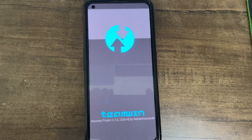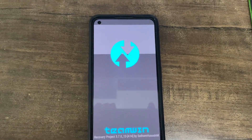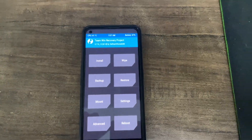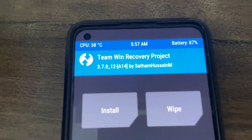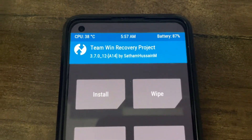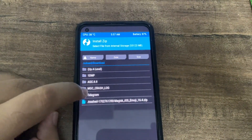Let's flash this new ROM and see how it goes. We are in TWRP — it will take some time to show up, nothing to worry about. Make sure you are on the latest TWRP; the version is 3.7.0, dated 12/14, by Satam Hussein. Make sure to be on this version only. Let's go.